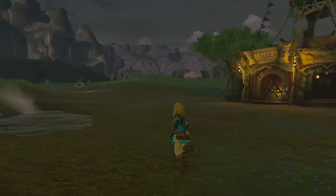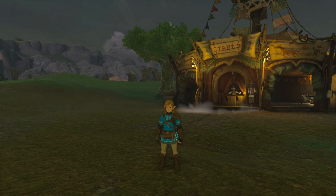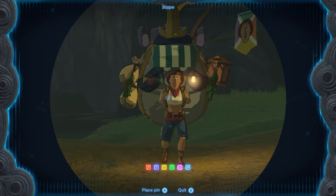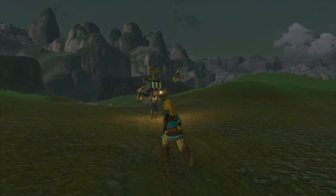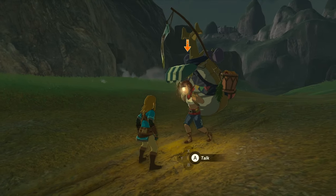Here we are at Dueling Peaks Stable, and this is actually where we'll be able to obtain the Calamity armor set. Beetle over here has the armor set. I don't know exactly how he obtained it, especially since it's from a different timeline, but hey, I guess we don't question Beetle.